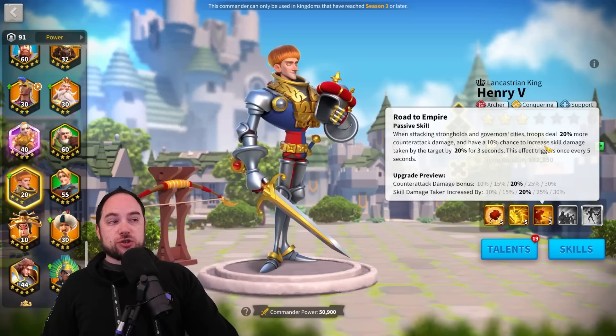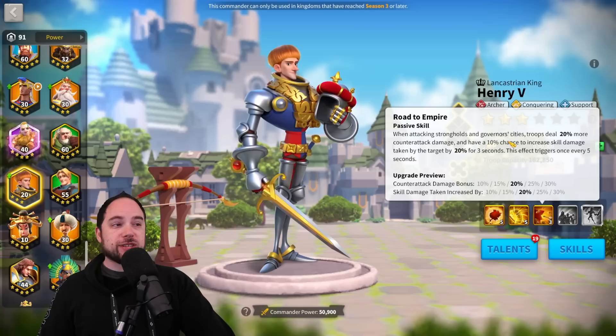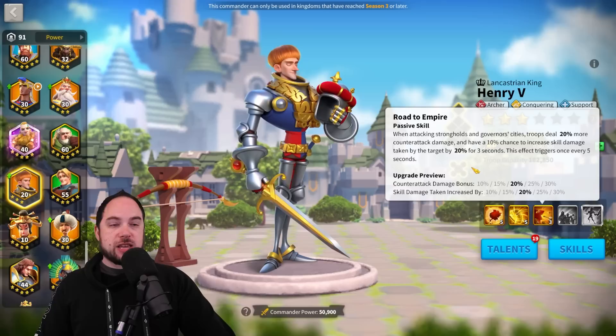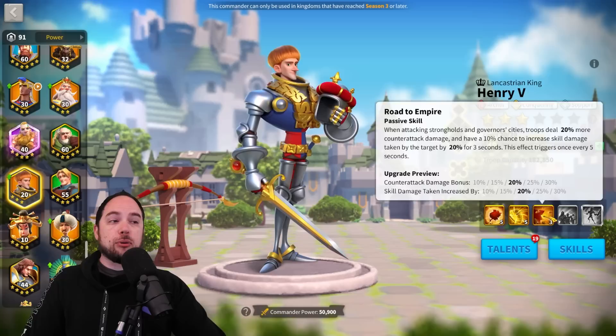The fourth skill's first component: there's an additional 30% skill damage taken increase for three seconds, with a 10% chance to trigger it and a five second internal cooldown. This debuff when you swarm a garrison is insane — the single target damage factor plus the skill damage taken debuff is huge. I want to use Henry just for swarming garrisons.